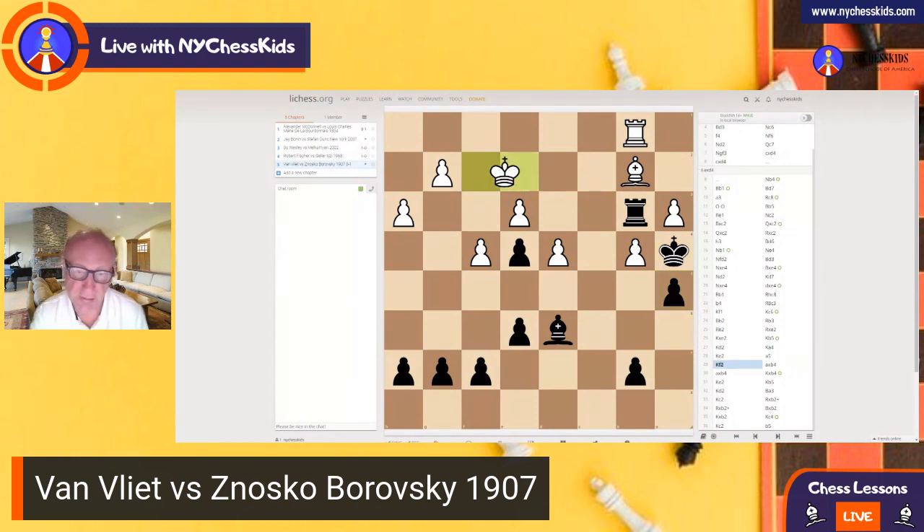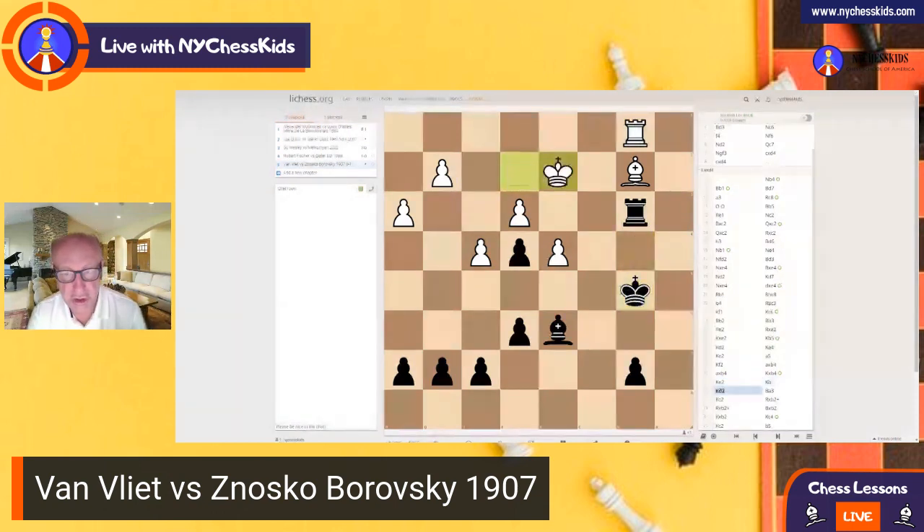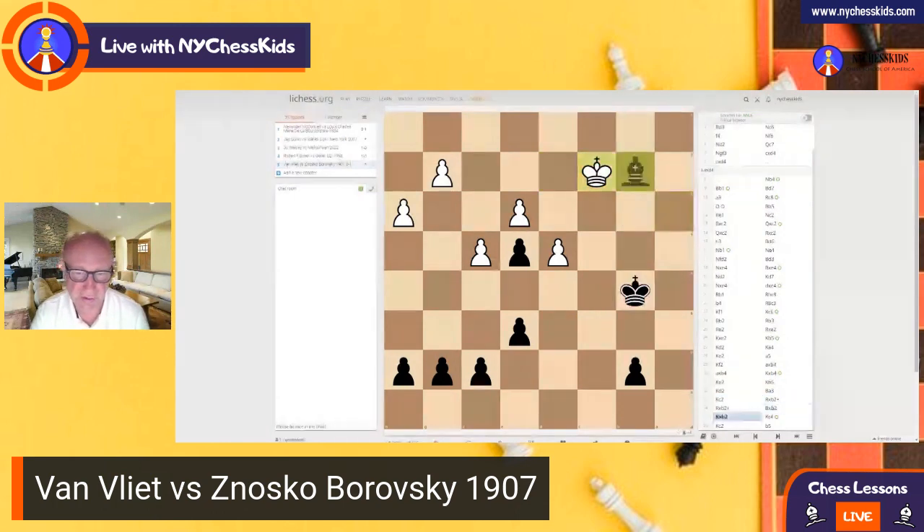And of course, after you've captured the pawn, White doesn't have a chance anymore. Remember also this kind of idea: when you are better and stronger, trade the pieces — you want to simplify the game, make it easy for yourself. You trade everything, the king goes into the White side of the board. I hope you enjoyed this lesson on strategy and positional chess. Have a good night.